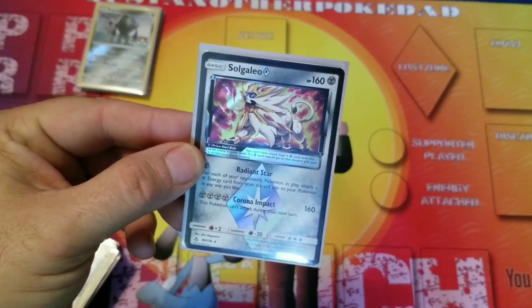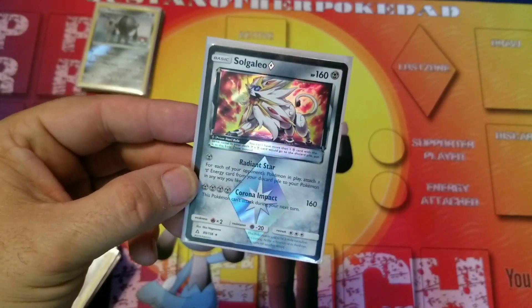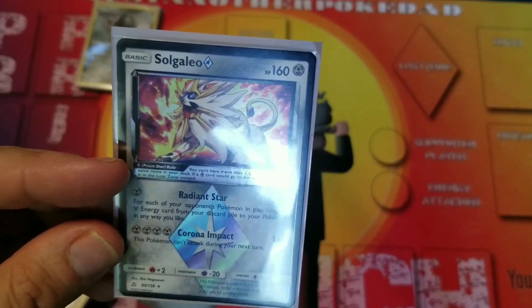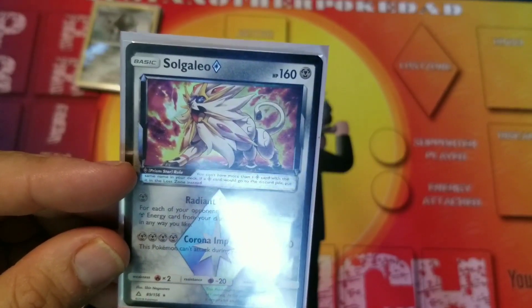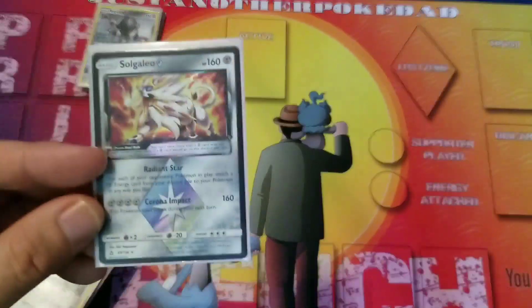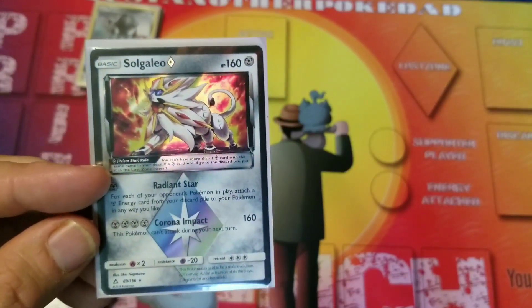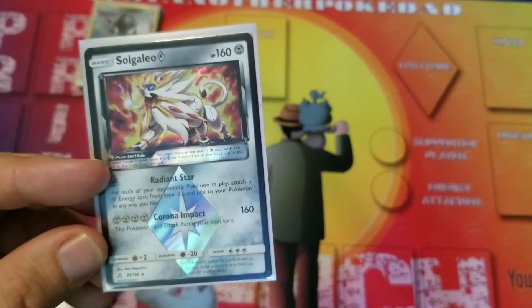Then we've got Solgaleo Prism Star, who is 160 HP — great. It's a Prism Star so you only get one, and once it's gone it goes to your Lost Zone where you'll never get it back. But Radiant Star is a great attack — for each of your opponent's Pokémon in play, attach a Metal Energy from your discard to any of your Pokémon however you like. Once things are set up, get it out and knock a bunch of energy back onto Dusk Mane Necrozma. Corona Impact is 160 damage but costs four Metal Energy — hard-pressed to get that off, and you can't attack next turn.